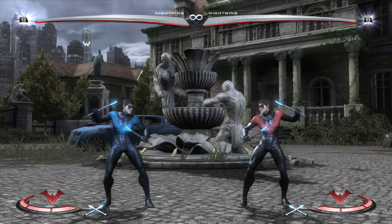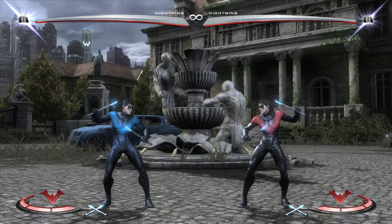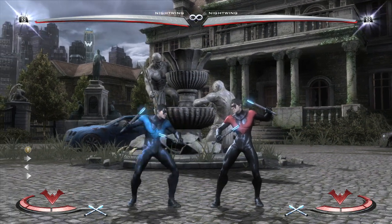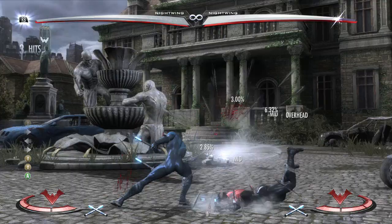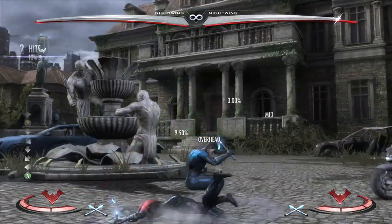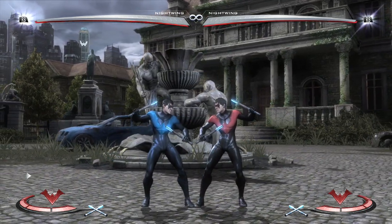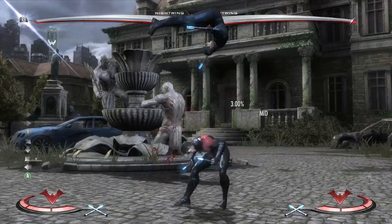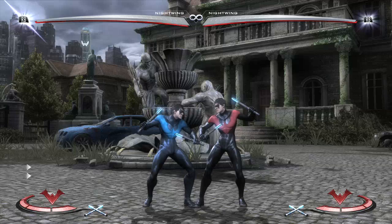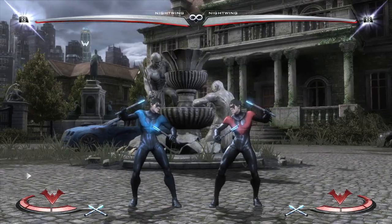The other things you're going to be using all the time are Stand 2, Back 2, and Forward 2. Stand 2's main use is as a tick — it's pretty much a tick throw. The string out of it, 2-2-3, is not very good. But Stand 2 into flip kick is good because it'll cross up. So if your opponent is knocked down and you're point blank on their wake-up, you can do Stand 2 into meter burn flip kick to cross them up. Stand 2 is your main tick.